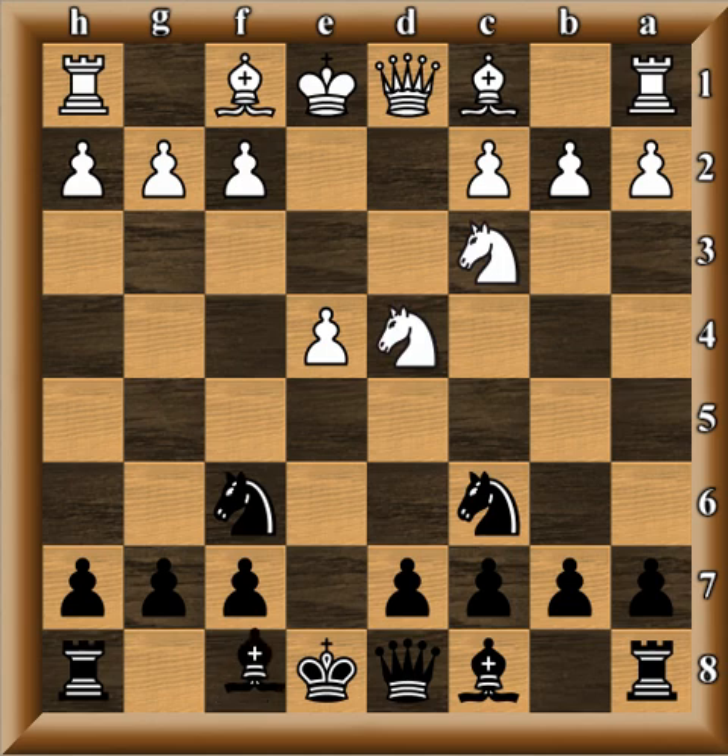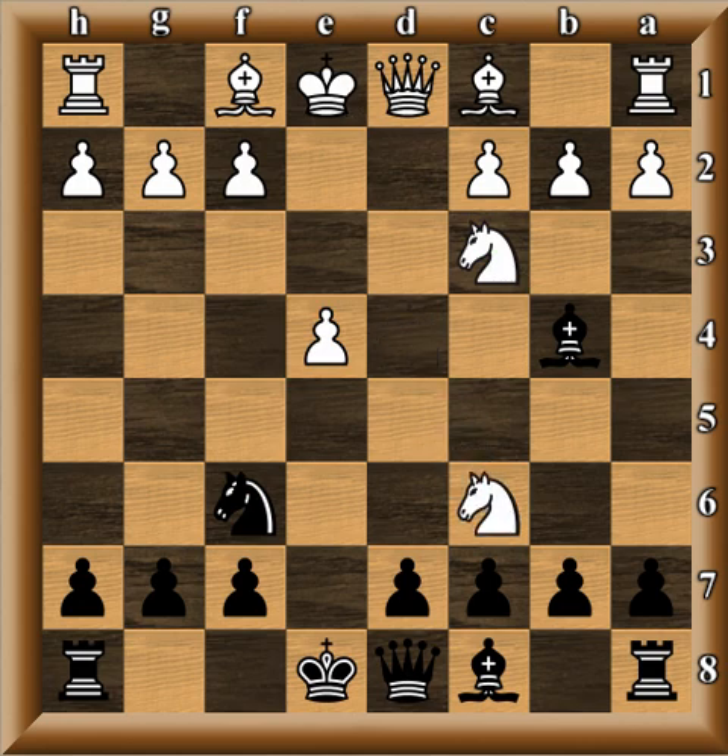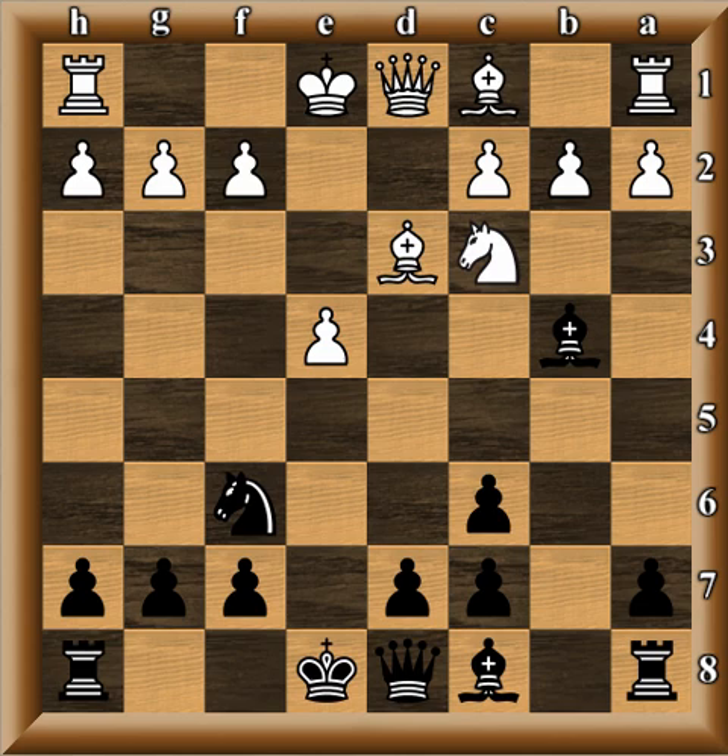The Belgrade Gambit was not tried here, and we have a traditional Scotch Four Knights variation. Knight takes d4, bishop b4 — with a pin, directly attacking the e-pawn. Black gets a slight initiative in exchange for letting white damage his pawn structure. White gets to damage black's pawns; black tries to play dynamically to offset the structural weaknesses obtained. So bishop b4, knight takes c6, b takes c6 — the pawn structure is now damaged. Bishop d3, d5 still threatens the pawn, and finally white has to give up the center.